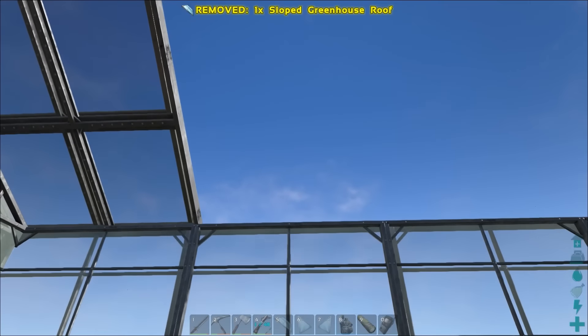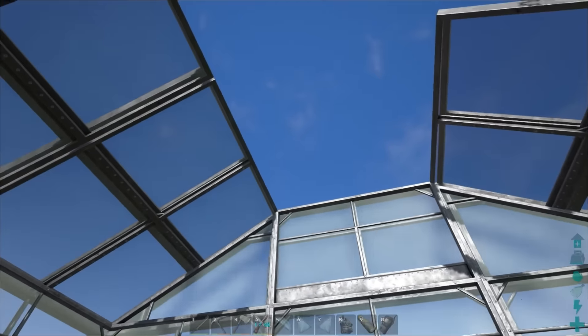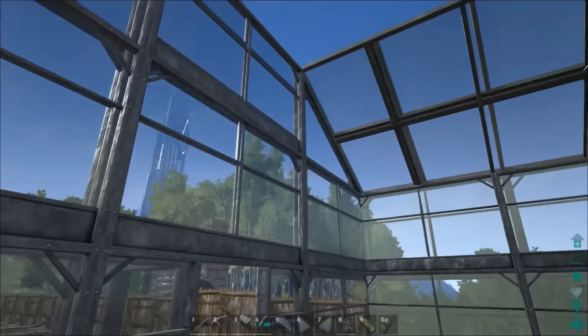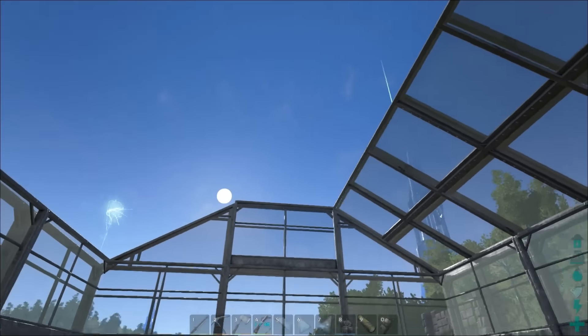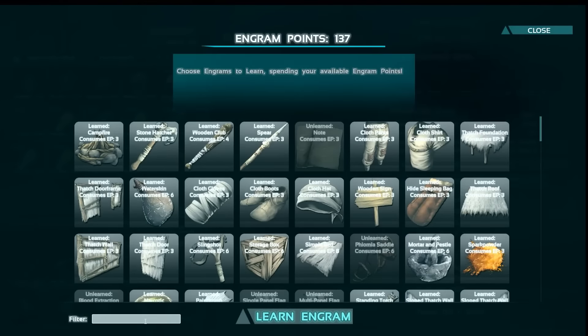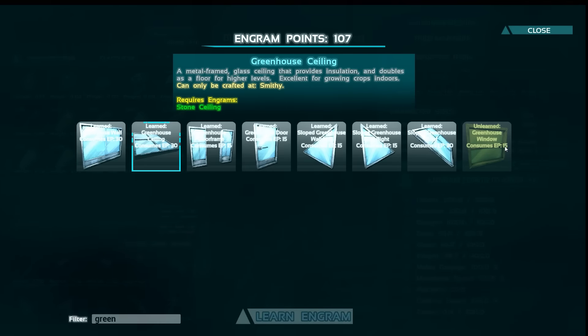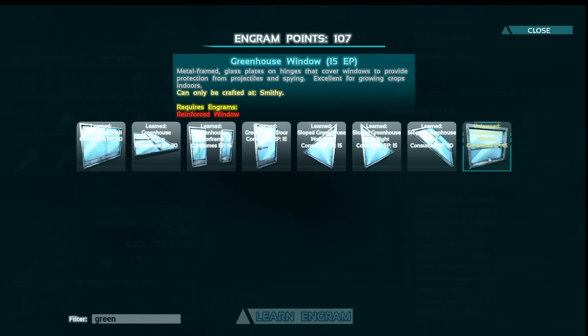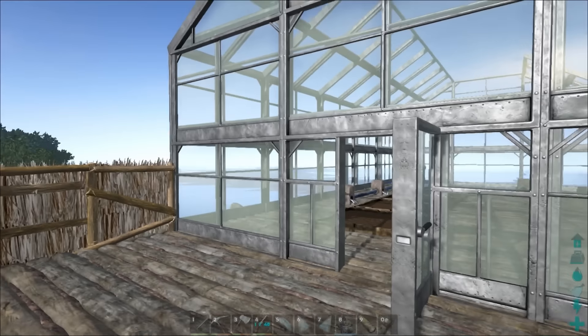Let's put up the rest. Oh, I need more — I need four of the sloped and probably five of the regular ceiling pieces. So four sloped, five regular ceiling pieces. Actually, I never learned the greenhouse ceiling piece — let me learn that. And wait... you can make a window? You can make a greenhouse window? But what do you put it in? I don't see any greenhouse window in the list.